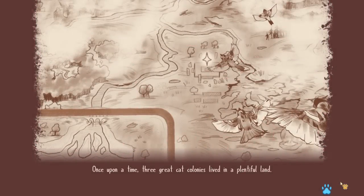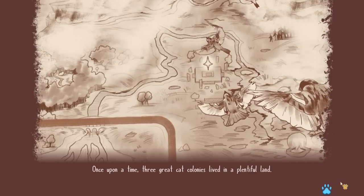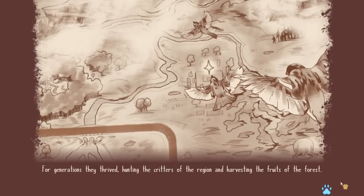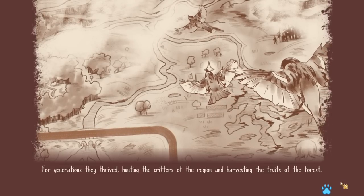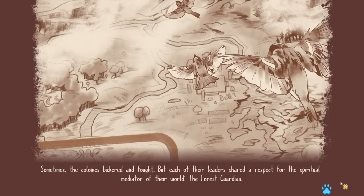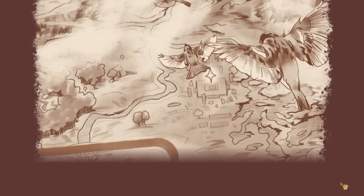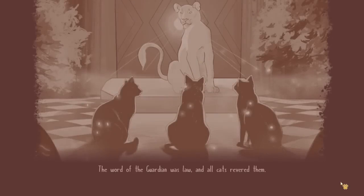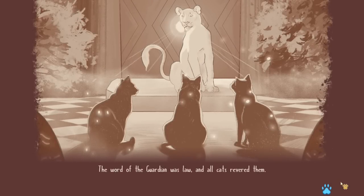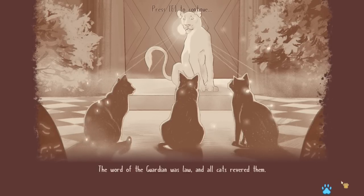Alright, our little collector pirate cat Creek is going to begin her new life! Once upon a time, three great cat colonies lived in a plentiful land. For generations they thrived, hunting the critters of the region and harvesting the fruits of the forest. Sometimes the colonies bickered and fought, but each of their leaders shared a respect for the spiritual mediator of their world — the forest guardian. The word of the guardian was law, and all cats revered them. Kind of easy when it's literally like 20 times larger than you.